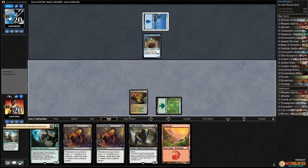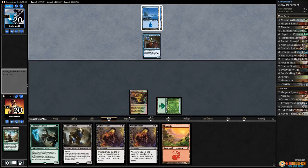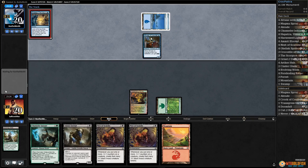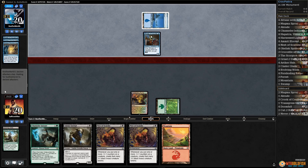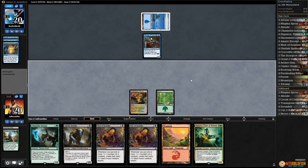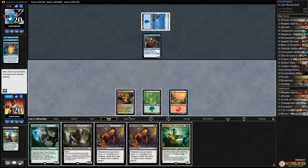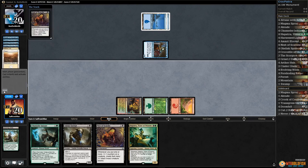What we're looking to do is Nest of Scarabs, Channeler Initiate — make about a million tokens. That's the plan. I don't know how this works against mill, honestly. Strategic Planning — oh, maybe this is not mill; maybe this is the Monument deck and our opponent just has a weird draw. I don't know. Opponent passes. We'll see once they start milling. Play a mountain, play Nest of Scarabs.